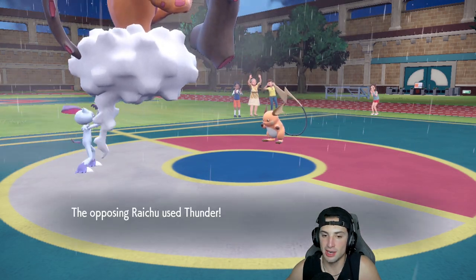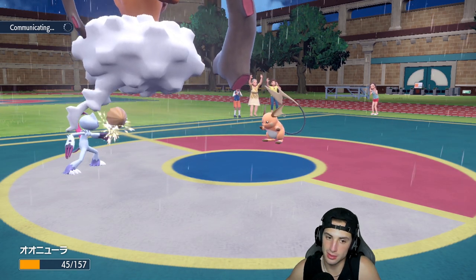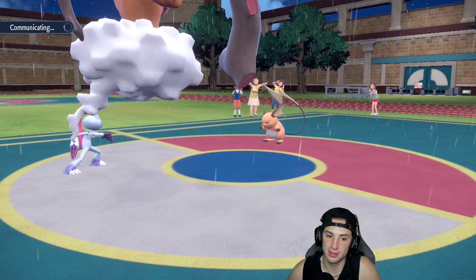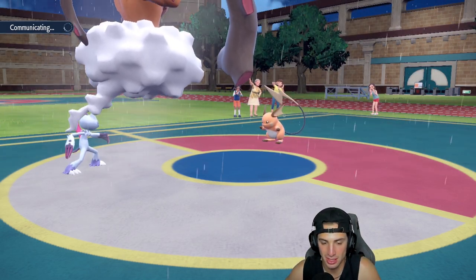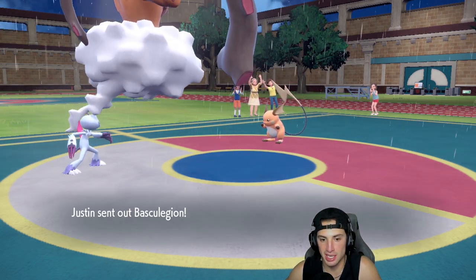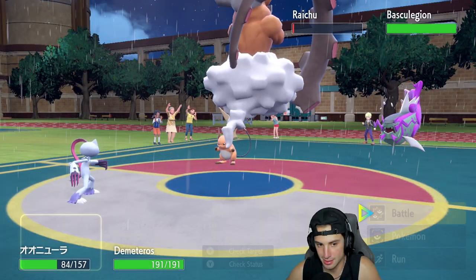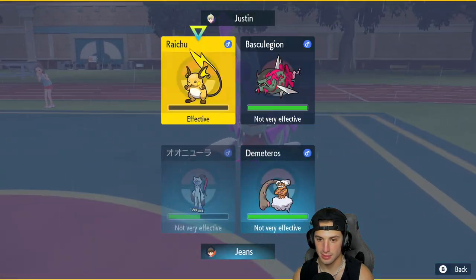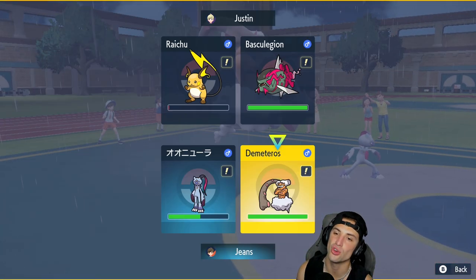Thunder hits me but no paralysis — he gets halved, and now I've got a lot of speed cooking from Unburden. I don't think I can eat up another Thunder so I might need to take out Raichu, but their Basculation comes out and just ruins everything. Now I'm trying to get rid of Raichu and maybe go double Protect, but there are too many turns left. I go Earth Power, but I should have gone Sneasler with Dire Claw into Basculation.